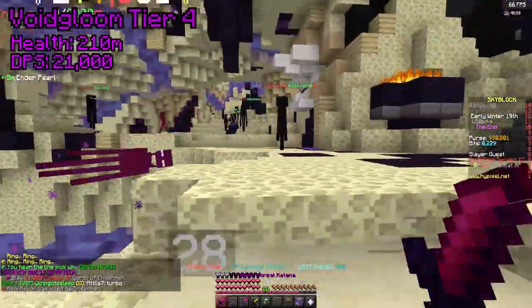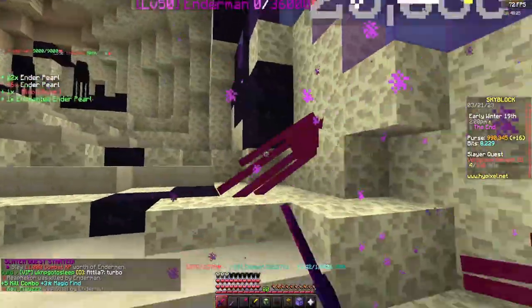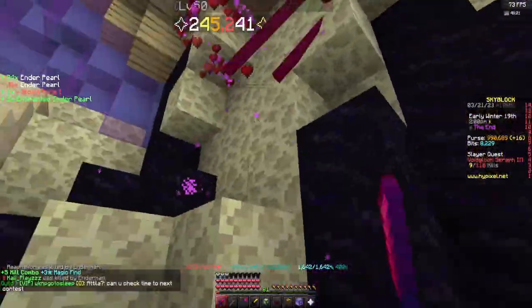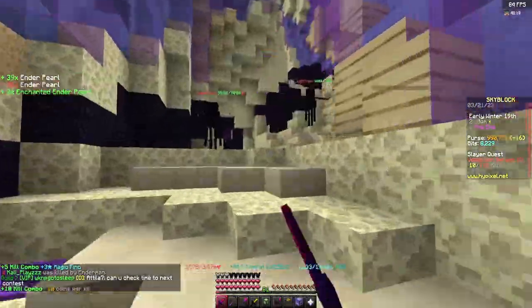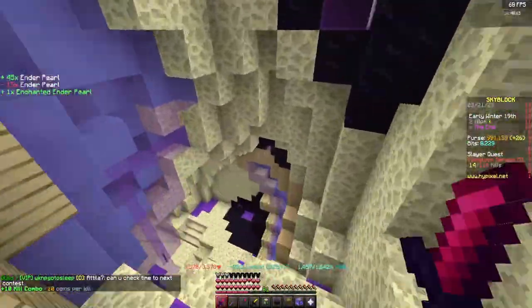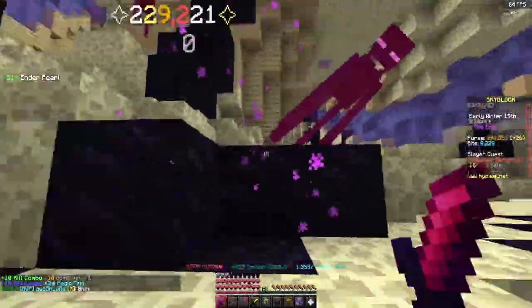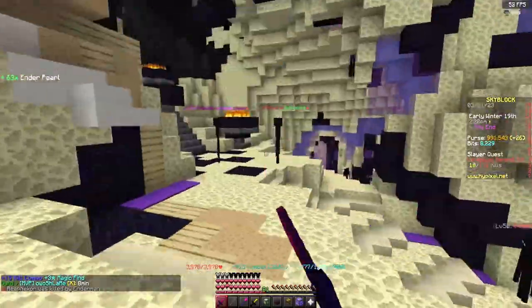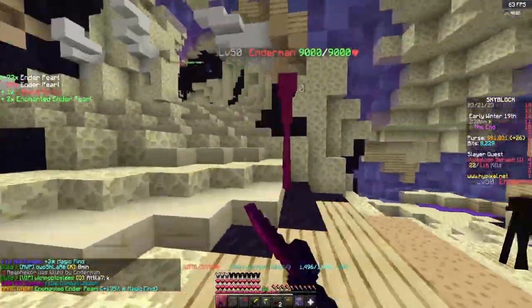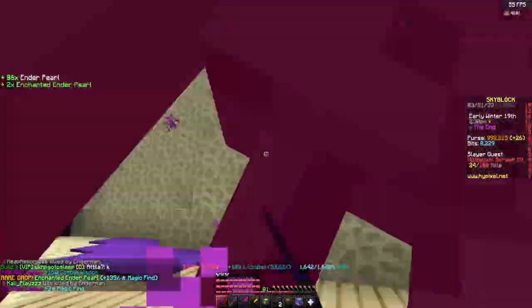Finally we have tier 4 Void Bloom, and we will go over the melee damage setup and the right-click mage setup. The tier 4 now has a total of 210 million health and 21,000 damage per second, with abilities increased as well. The hit shield has been increased to 100 hits and the fixations' damage has been buffed by 250%, now dealing 2,000 damage per second. It also has a new ability that activates halfway between hit shields, where it can spawn fixations and throw beacons.